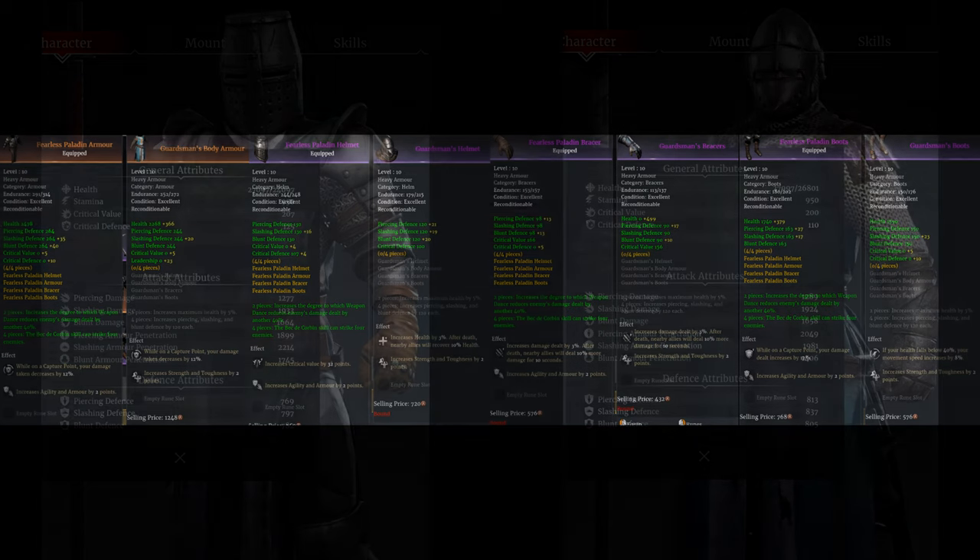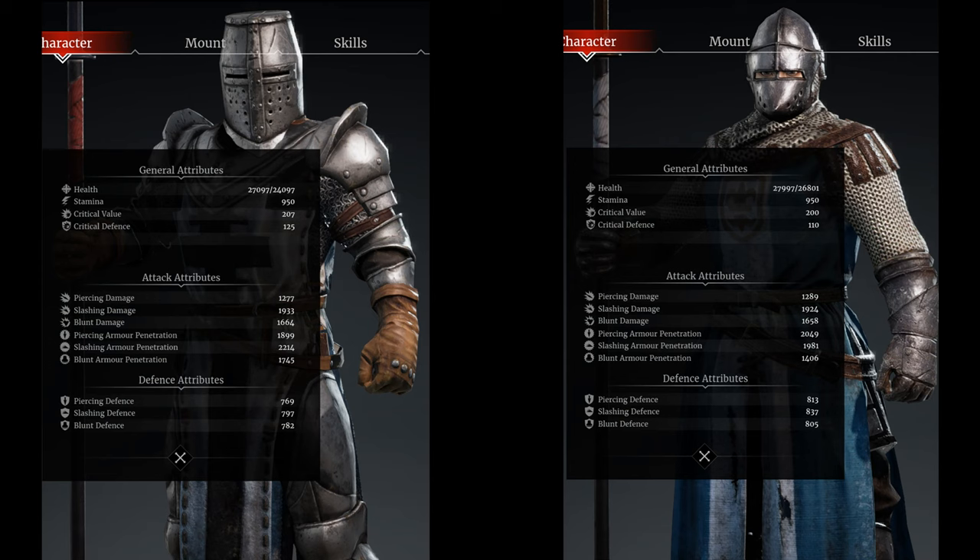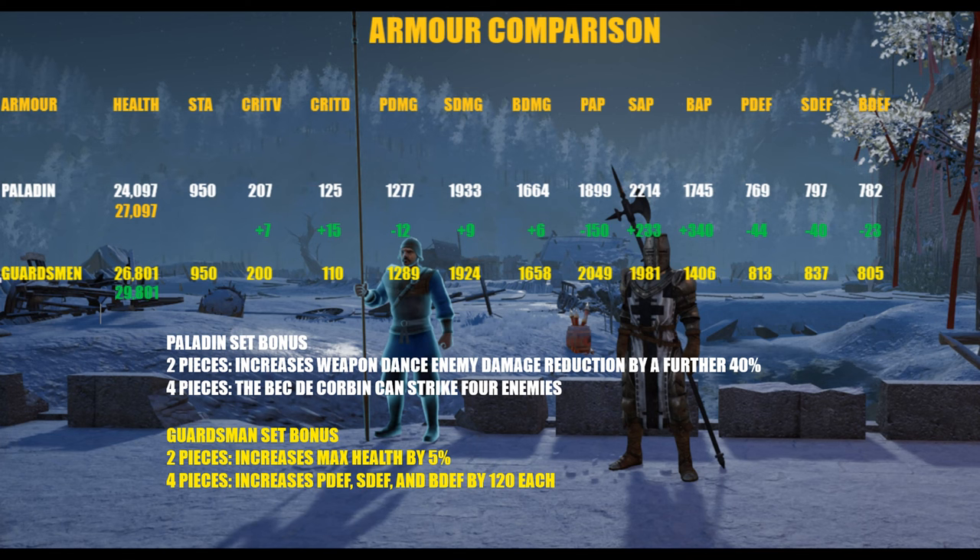Now here is the comparative slide. The green numbers in the middle are the changes reflected from the Guardsman to the Paladin set - plus and minuses. The second health number includes the rune's plus 3,000 health. As you look at that, you'll notice that the set bonuses are a big difference. With the Paladin set bonuses, it increases Weapon Dance enemy damage reduction by a further 40% - we'll look at what this does in a minute. And with four pieces, Beck de Corbin can strike four enemies. The Guardsman set bonuses: two pieces increases max health by 5%, and four pieces increases your defenses by 120 each.